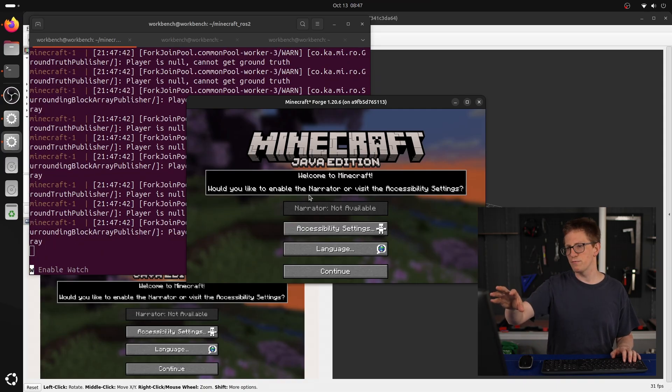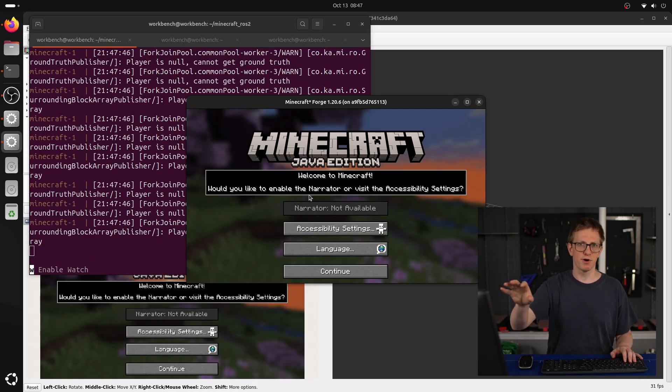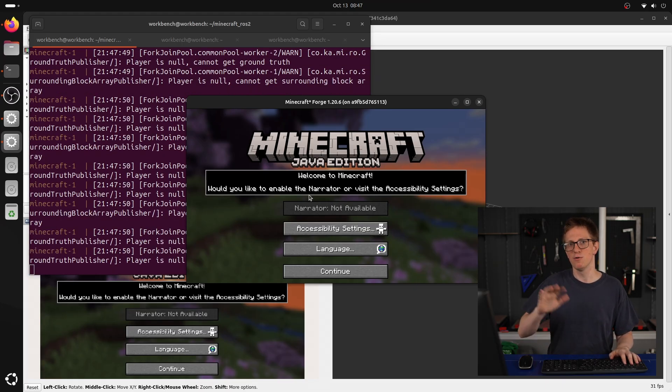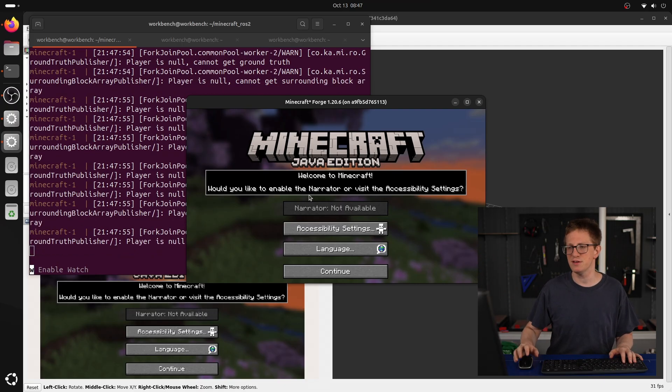Eventually we should see the Minecraft window as well as an RViz window, and that's because the Docker Compose script actually runs two different containers based on the same image — one for Minecraft and one for RViz. This will be important later when we're messing around with things.